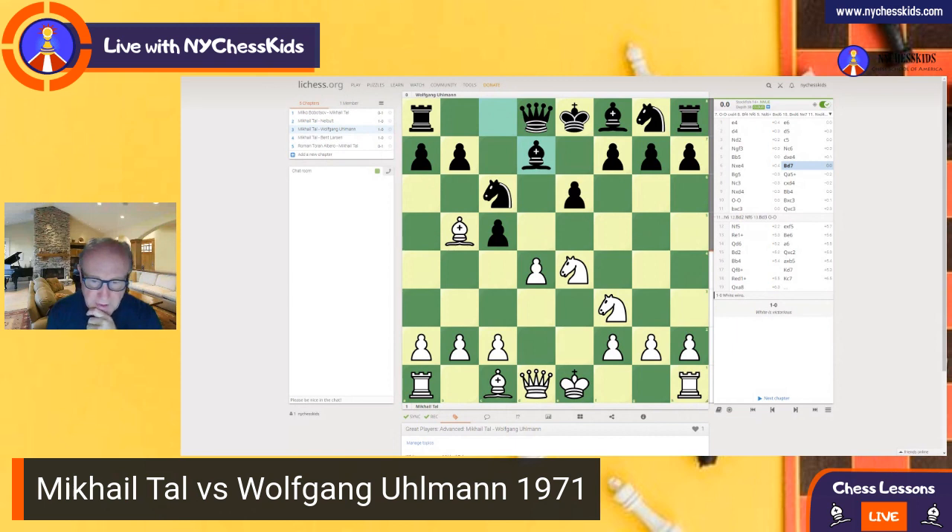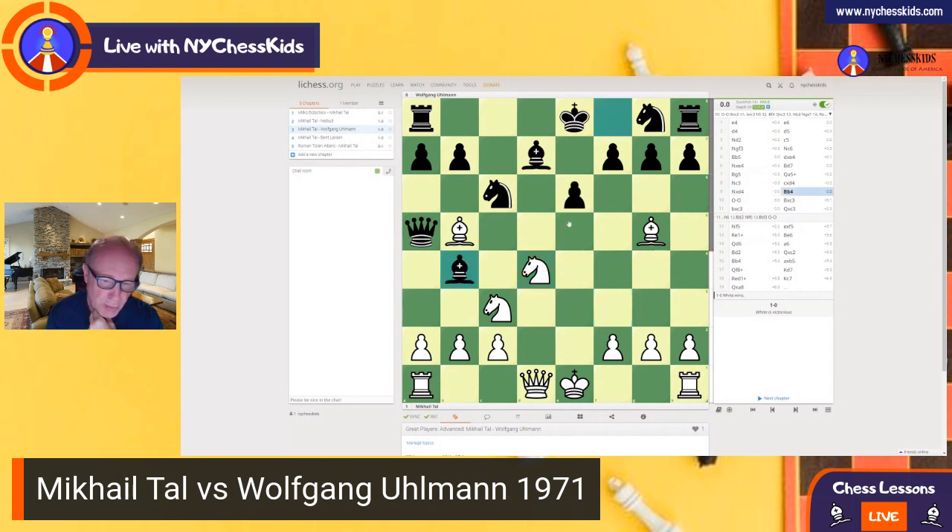It is clear that white has a little bit better development, but it is nothing so serious and important. After Qa5 and Nc3, black decided to take the pawn here — Nxd4 and Bb4. This is an interesting position. The reason I chose this game is because we are going to learn about the attack here. White makes a castling and offers this pawn — so the question is always: do you take that pawn or not? From this game you will see that taking the pawn was a very risky decision.